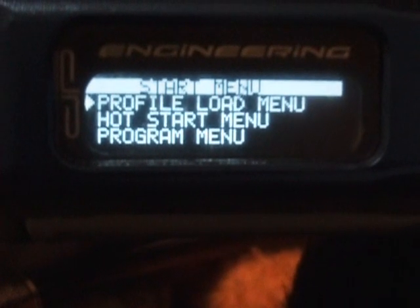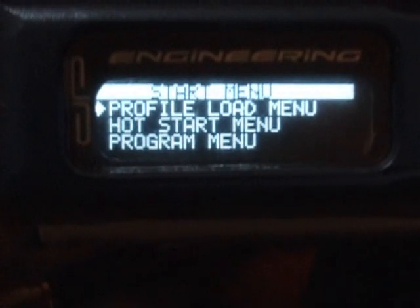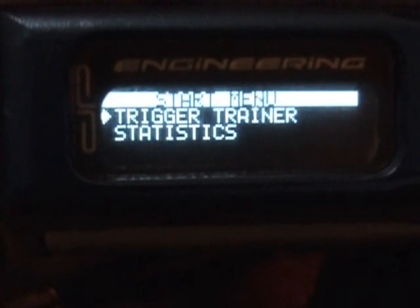You've got your profile load menu, hot start menu, program menu, and you use the trigger just to press it slightly to move down. Get trigger trainer.